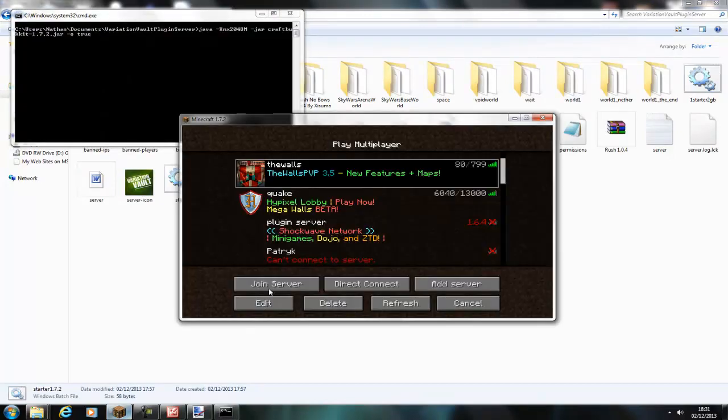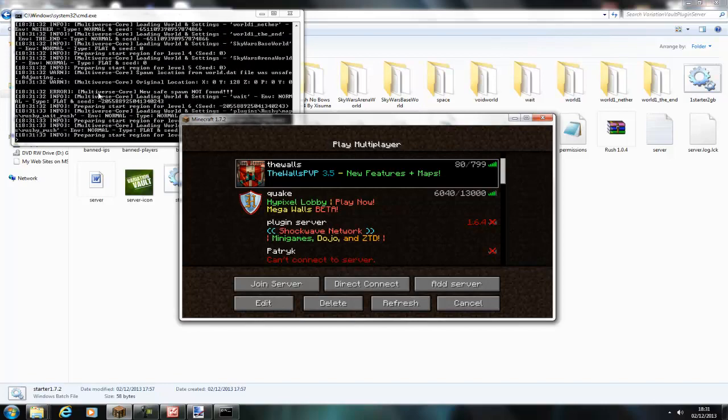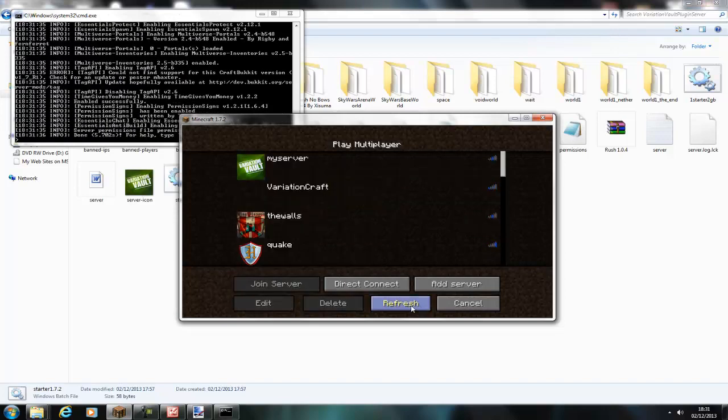Then once the server is fully loaded you'll be able to see it in the server list, so I'll just wait for it to fully load up. And then if I refresh it you'll see that the icon comes up. Just remember that the image has to be 64x64 and it has to be named server-icon.